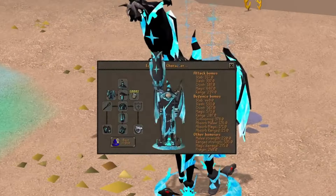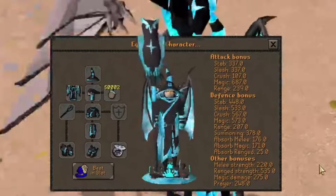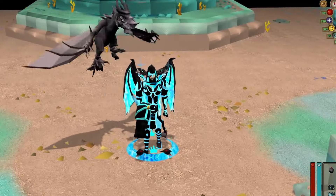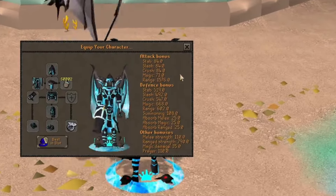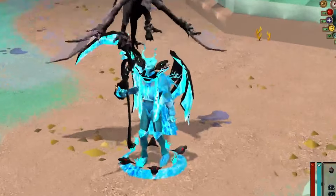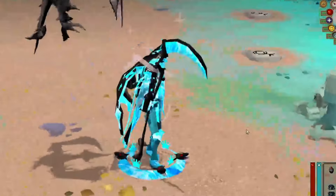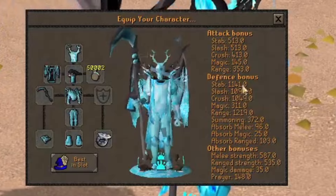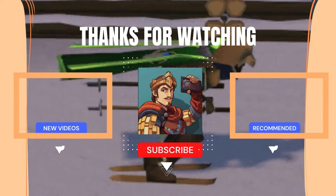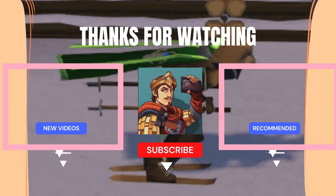Now I'm showing you the crystal magic gear, which is super powerful. The range gear is also overpowered with a massive stat rate of 1576, which requires the god core to achieve that level. The melee gear is the best as well. That's it for today — thanks for watching and I hope you enjoyed this video!